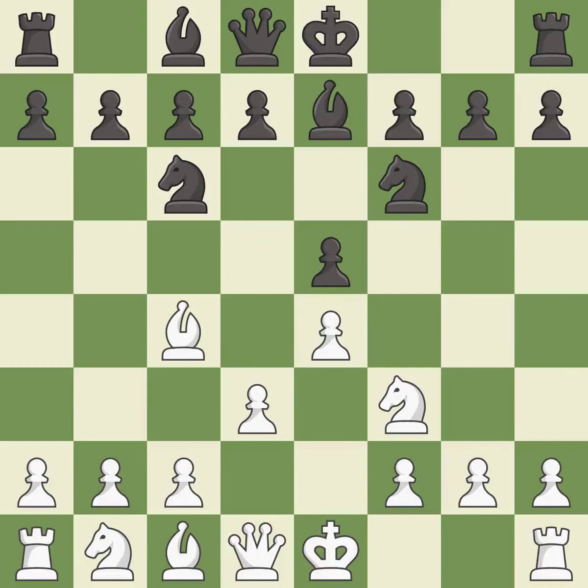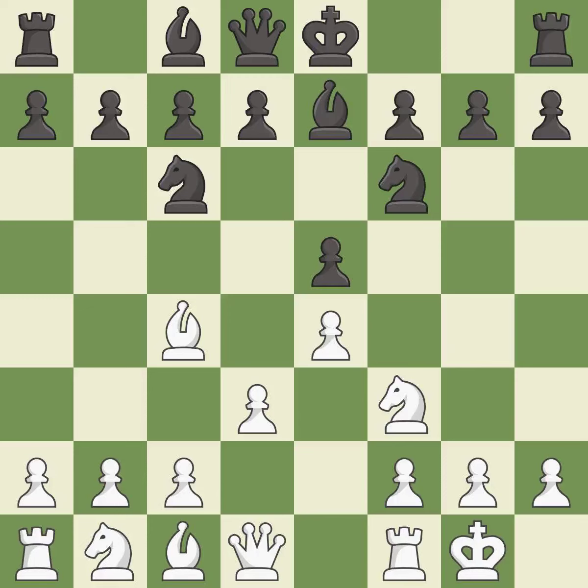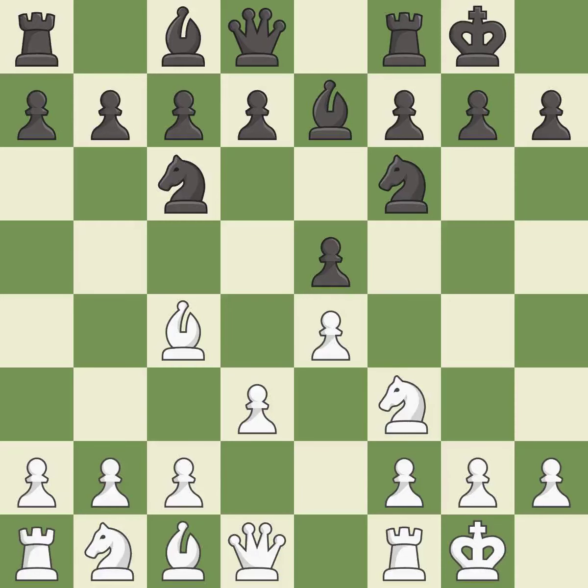This develops a bishop off its starting square, getting it into the action. Castling gets the king to a safer square, out of the center of the board, while also developing a rook. Castling kingside tends to be safer because the king is further from the center. Castling to the same side of the board as the opponent avoids some of the attacking associated with opposite-side castling.